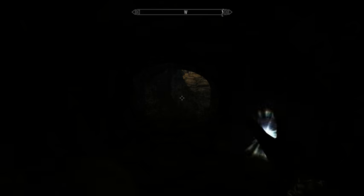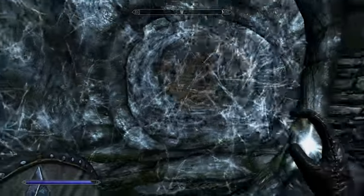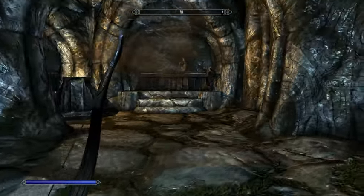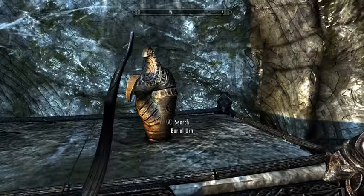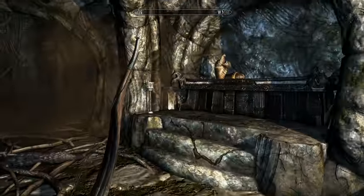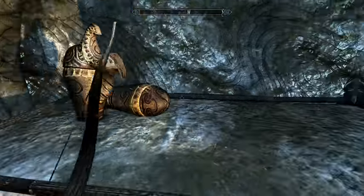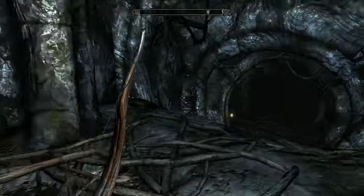Let's light things up a little bit. There's a spiderweb - so joy. These urns all carry gold and sometimes some extra goodies, like gemstones. Gemstones are great because eventually you can use them to craft jewelry, which happens to boost your smithing skill.